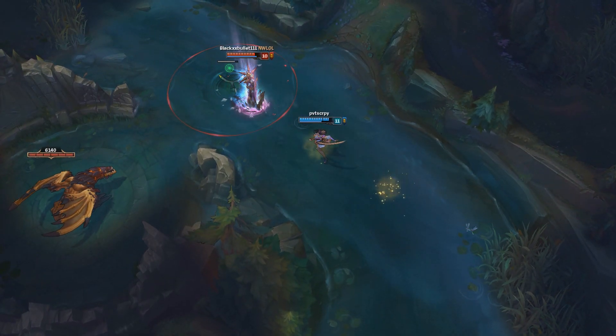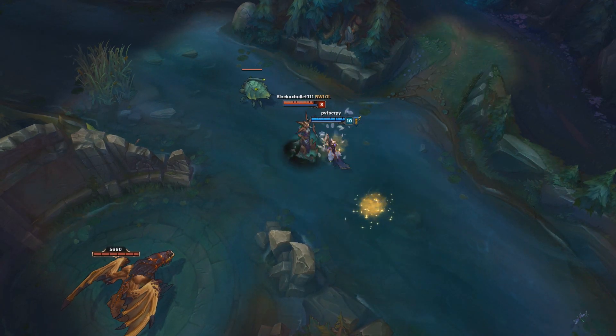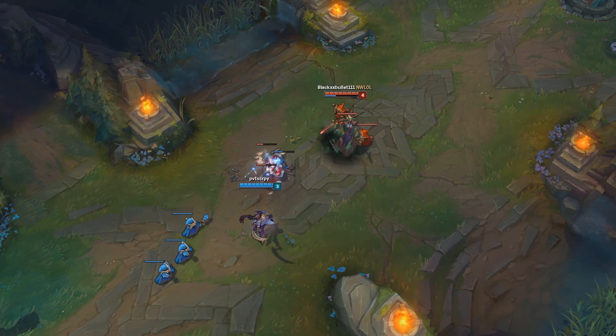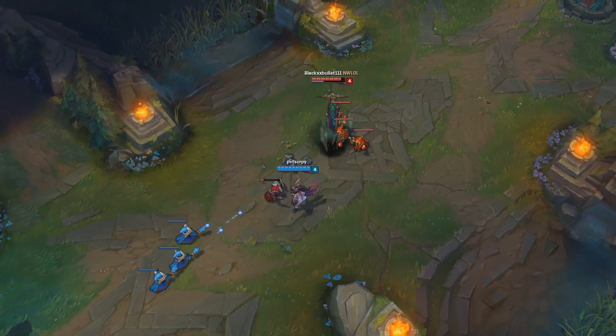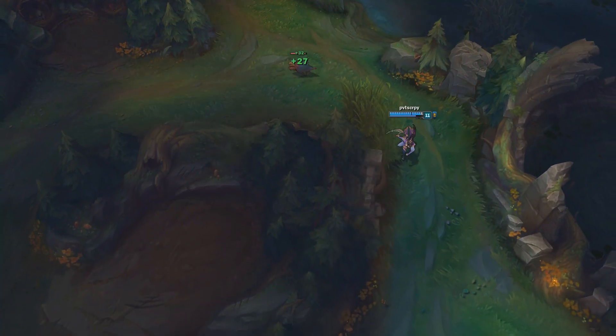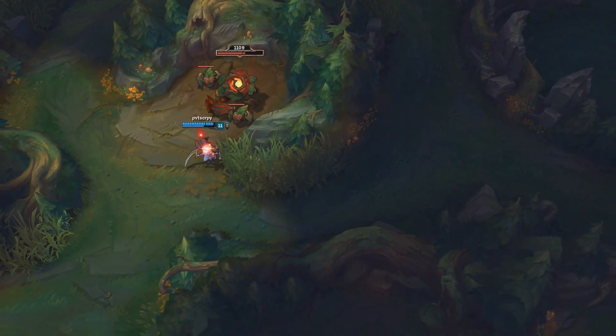Similar to Lee Sin's kick flash, Diana can Q flash as well as an E flash to surprise your enemy and reduce the time they have to react. When trading in lane, try to get 2 stacks of your passive before trading to get some extra damage off at the start of the trade. While in the jungle, use your Q-R combo to easily jump over walls and get around much faster.